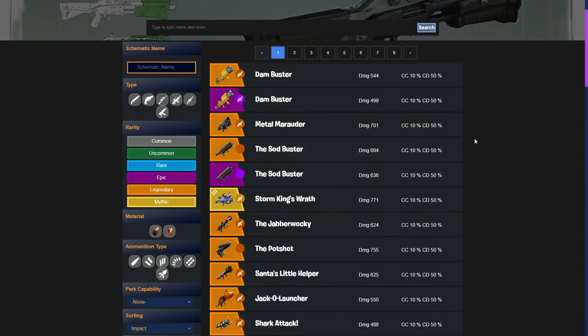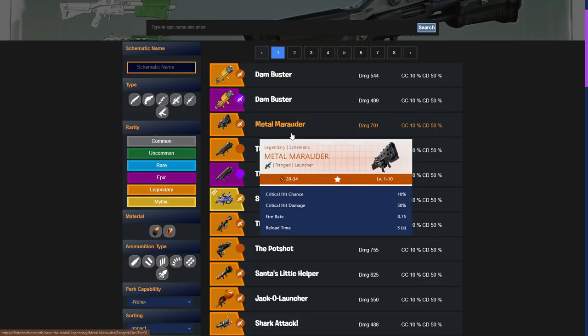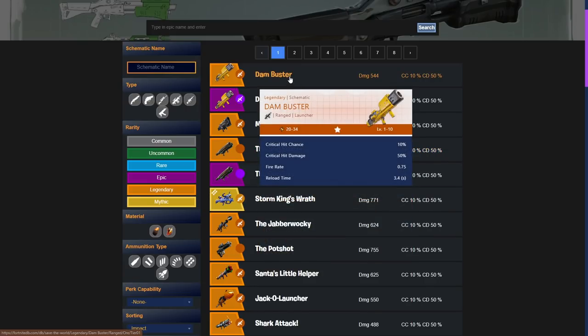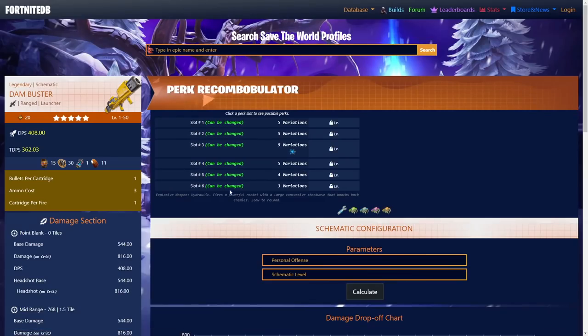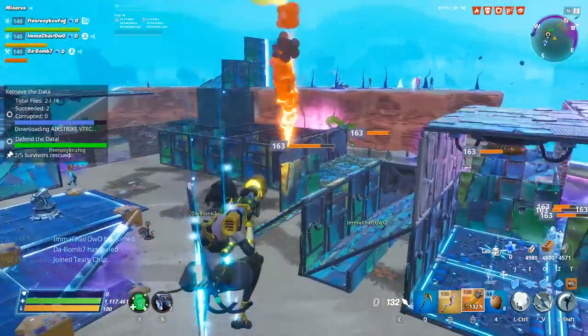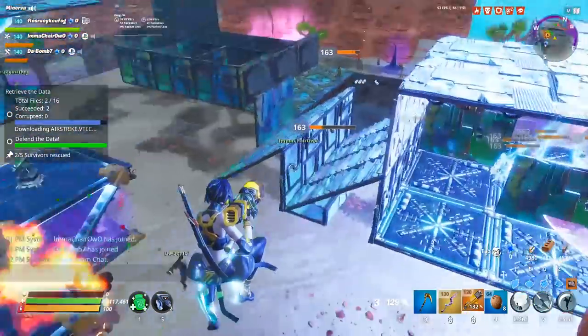The Dam Buster is no slouch, but it's not a top contender for the damage slot. So why are we talking about it? It's a Dam Buster because of the impact — that is how we are sorted on FortniteDB. The Metal Marauder is ranked very, very high. The Sod Buster, the new rocket, comes in close behind. But after all these years, the Dam Buster remains the number one impact weapon in the game. There's also a hidden knockback value.